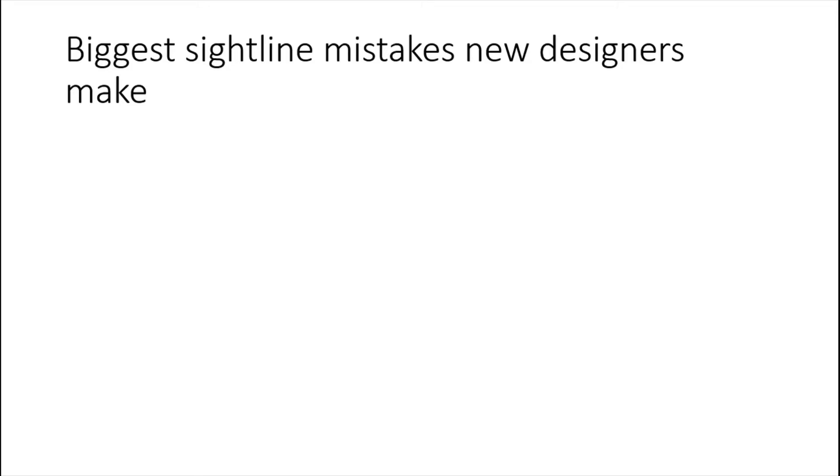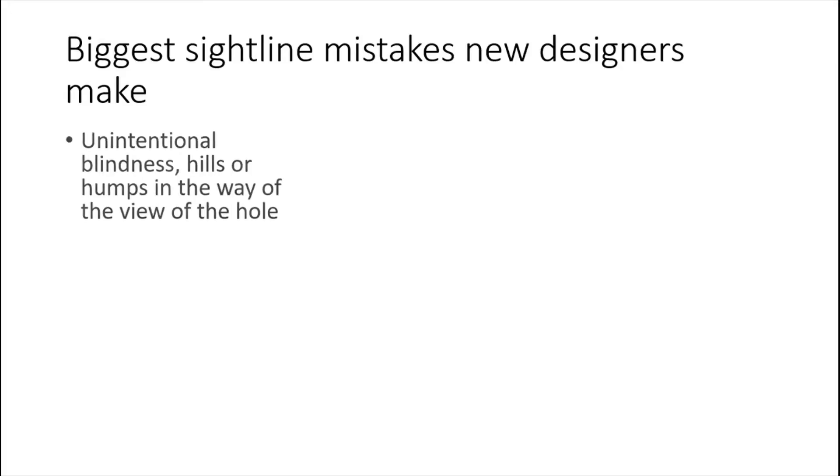Before we get into quick tips, let's talk about the biggest sightline mistakes new designers make. Think about your own courses and whether you've made any of these, because these are things you want to fix right away and they're pretty simple to fix. Number one: unintentional blindness — hills or humps in the way of the view of the hole. This is one of the biggest things we see from newer designers, often due to inexperience with land movement. A big mound in the middle of the fairway, even just five feet tall blocking a bunker on the other side — you don't want that.